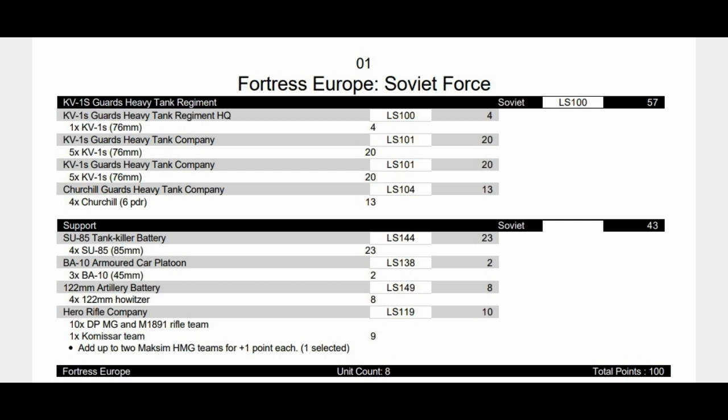To help with the lack of anti-tank in the formation, I've stuck in some SU-85s. The AT-12 at this point is okay, but later on they will start to struggle. We have the BA-10 armored car — Frank calls it the 'clown car' — for spearhead, some solid artillery in the form of 122 millimeter, and then a Hero Rifle Company to back them up with 10 DP-MG and M91 rifle teams, one Commissar, and an additional HMG.